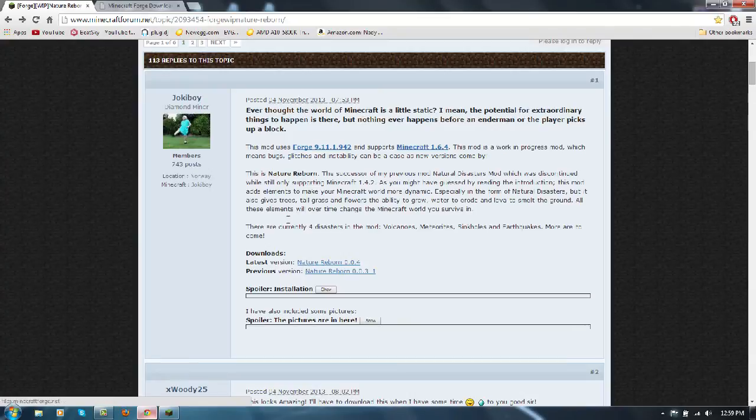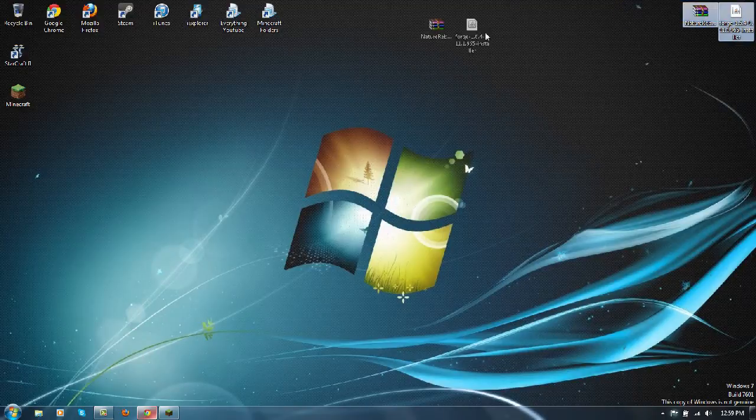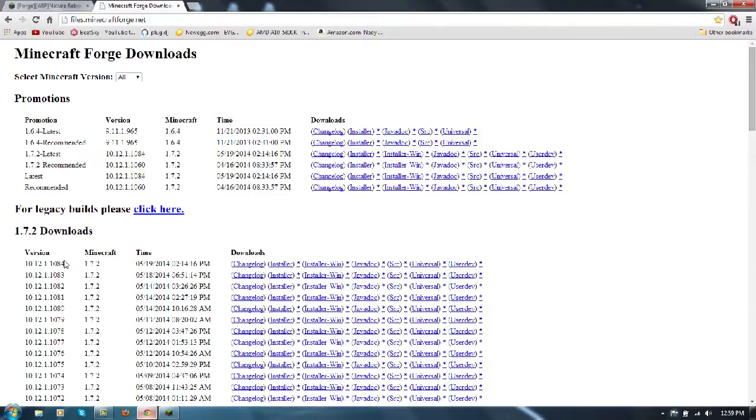So we're going to be installing it today. Go to the downloads, latest version, click on this right here — it'll send you to Dropbox and then click download. You can use the recommended Forge, but I've just been using the latest. Make sure that it says 1.6.4, not 1.7.2.